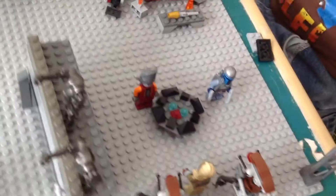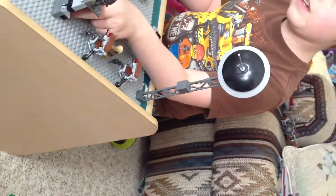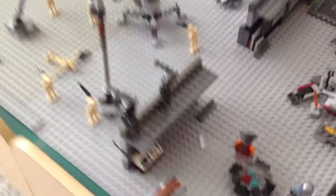Over here you got a holocon table and you got a huge satellite. Back here you got the control room, and here in this mine you have two commando droids.